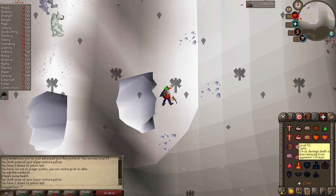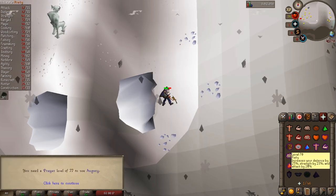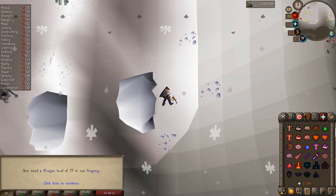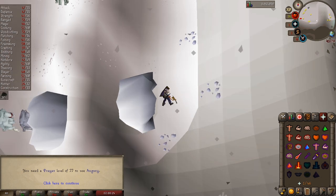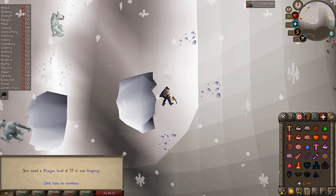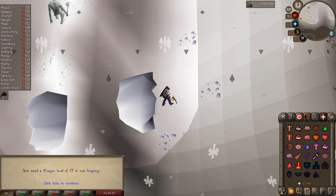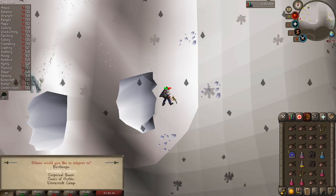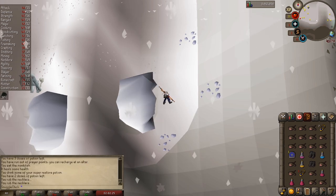If you want, use the prayer chat box trick to pause here a minute. At this point I'm going to recommend you teleport back to a bank and prepare for the boss fight. You can keep going if you want to chance it, as the boss fight is pretty similar to the last boss we fought. But I'm gonna head back and bank. If you have level 50 Agility, you can use your games necklace to teleport to the trap door in the inn and find the bank.